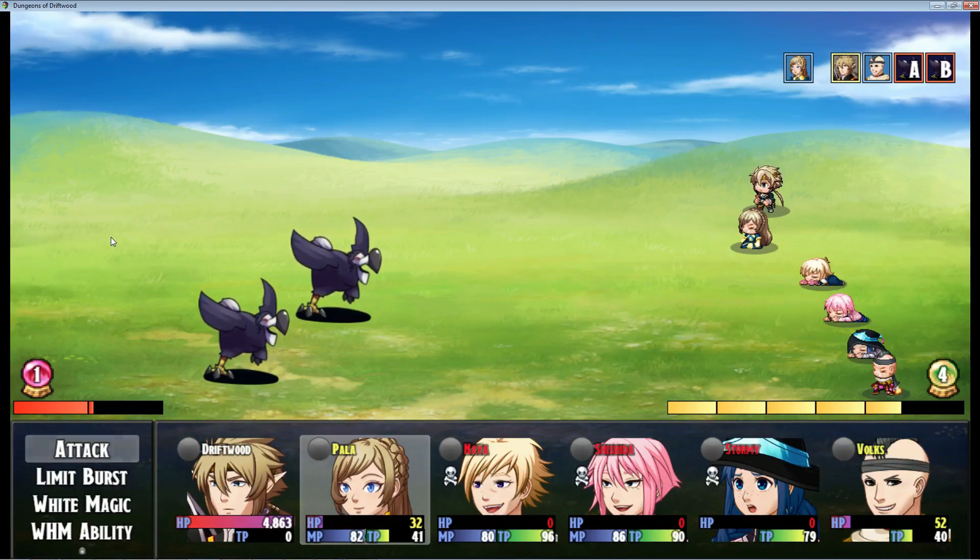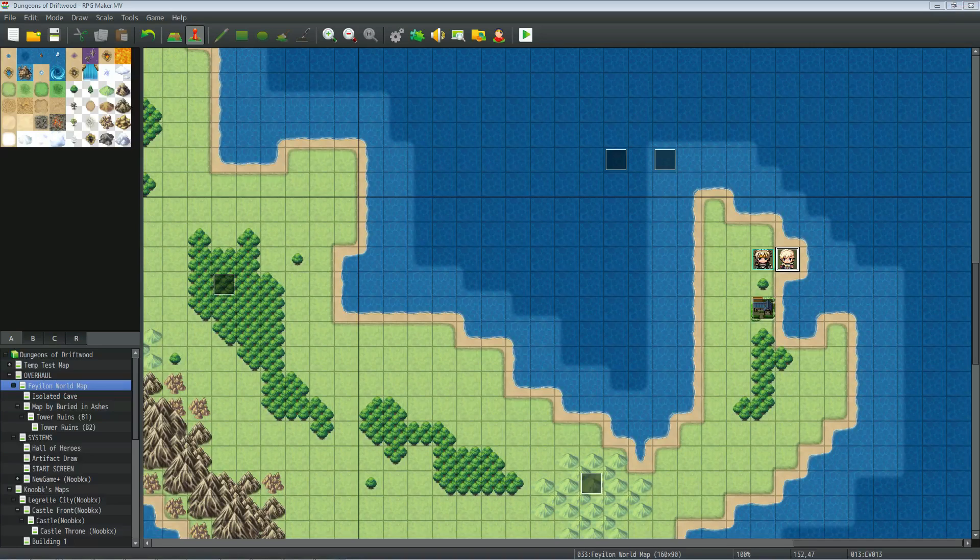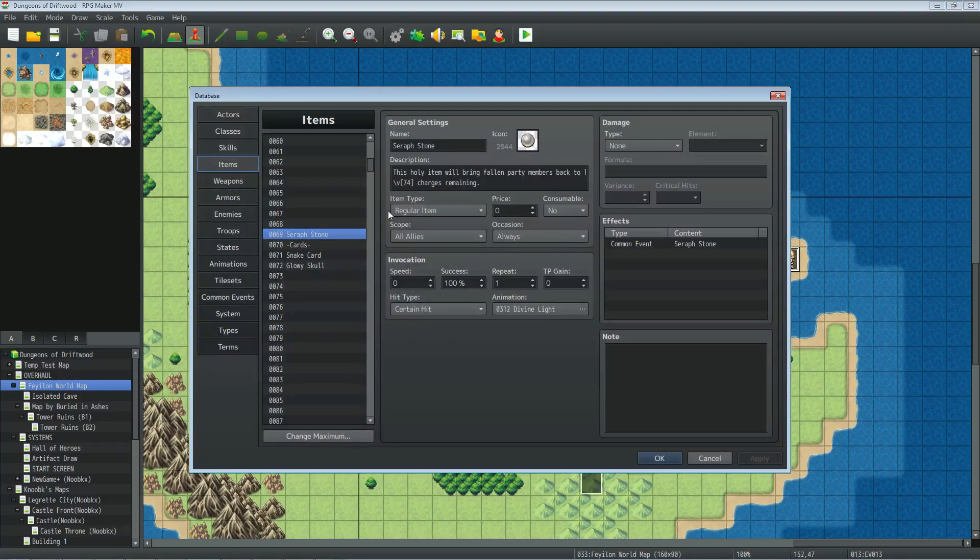It doesn't destroy the item — you still have it. All you really have to do is control variables: add to that variable and it'll work again. That's basically it, so let's take a look at how I made it. It's a very simple, easy concept. What we're going to do is add the item.